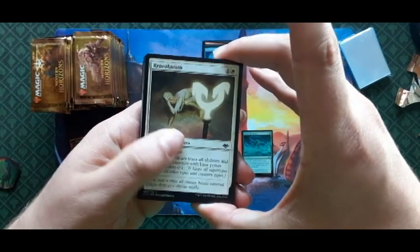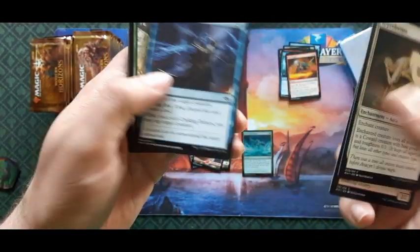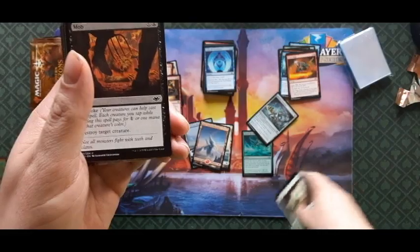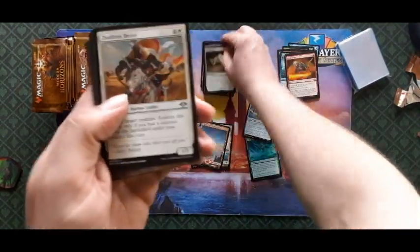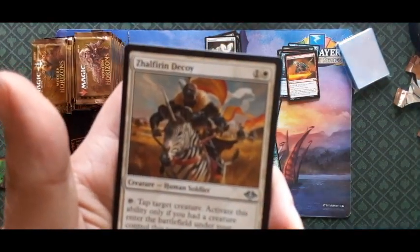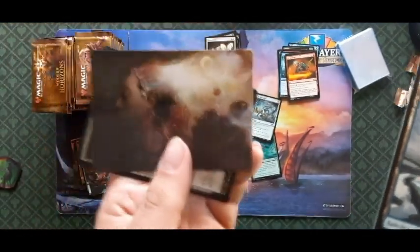Reappropriation — enchant creature, enchanted creature loses all abilities and is a Coward creature. More slivers, yeah. A bunch of sliver packs here. Headless Specter, Arcum's Astrolabe — that goes in the keepable pile. Mob, Tusker. The Decoy — tap target creature; activate this ability if that creature enters the battlefield under your control this turn. And Force of Virtue — cool art card, look at that.